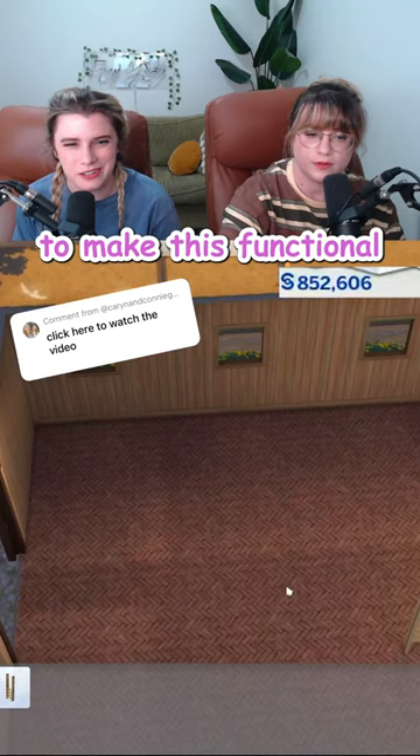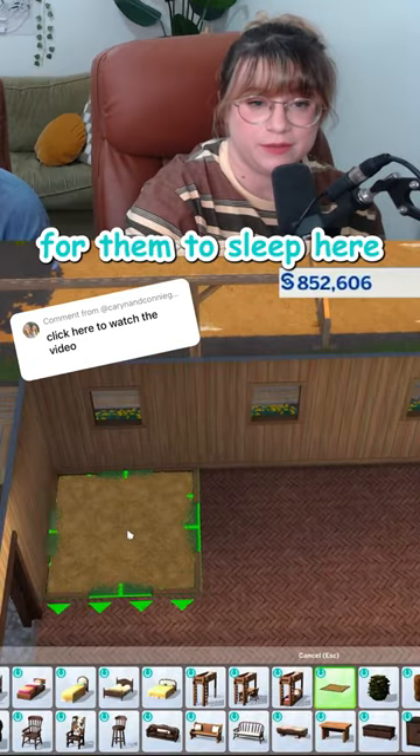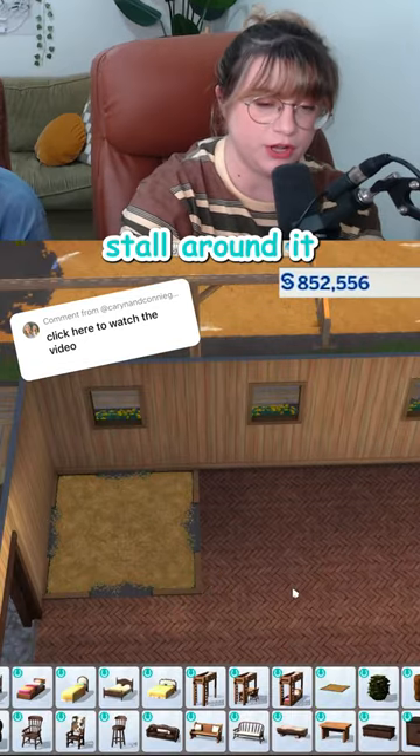What things do we need to make this functional for horses? All we need is a hay bed for them to sleep here. You can build any sort of stall around it you want.